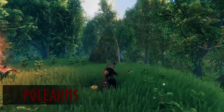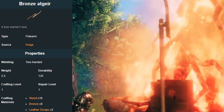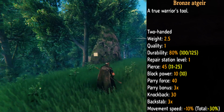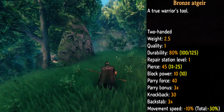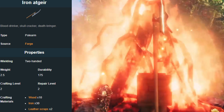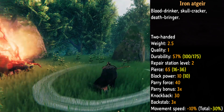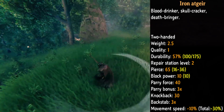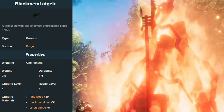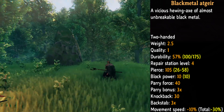And now pole arms. First is the bronze atgeir — you need the forge to craft this item, with a pierce 45, block 10 and parry force 40. Next is the iron atgeir — you need the forge to craft this, with a pierce 65, block power 10 and parry force 40. Next pole arm is the black metal atgeir — you need the forge to craft it, with a pierce 105, block power 10 and parry force 40.